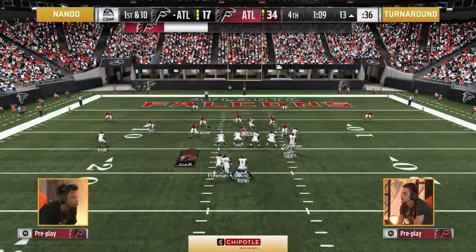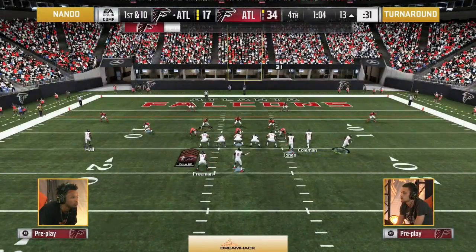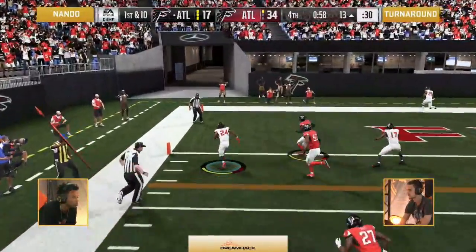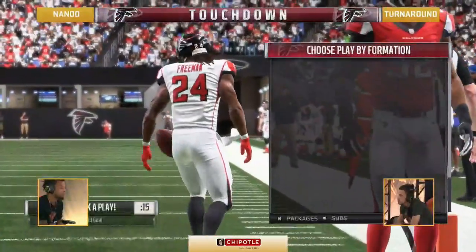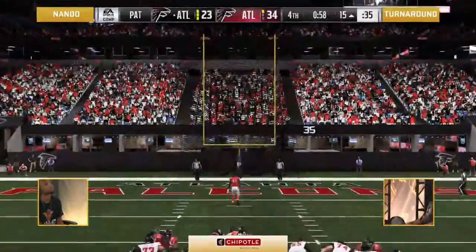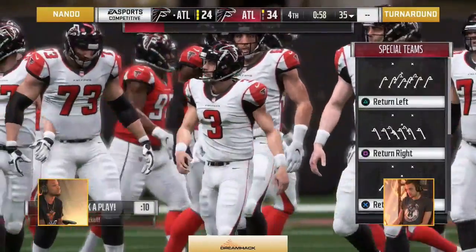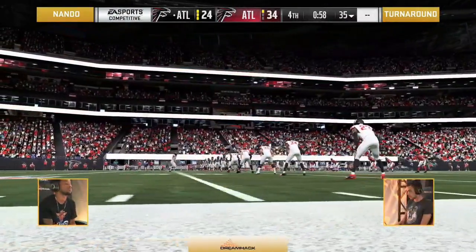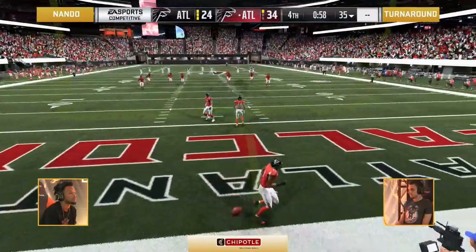Someone in the chat called Rico 'Skip Bayless Jr.' — I would have preferred Shannon Sharp, but I'll take it as a compliment. He does turn around and have one of the best spin moves in the game. We got a quiet 10-point game, but not enough time, Fernando. He doesn't even onside kick it.